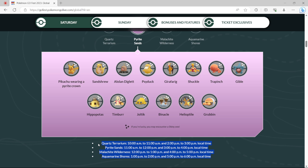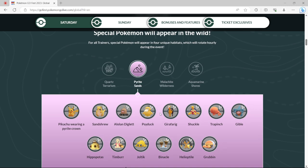Under here it tells you — Pyrite Sands will be 11 to 12 and then 3 to 4. So it's from 10 to 6 both days. Psyduck actually isn't a bad spice pick for certain PvP leagues if you want to grab a good PvP one.